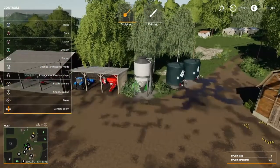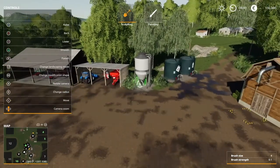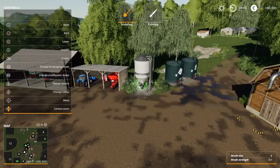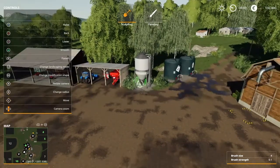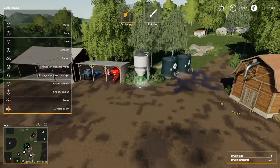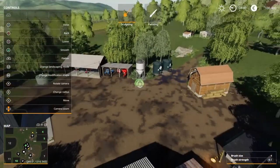This building in the map says it's a lime station, but I tested it and you can also buy solid fertilizer and seeds, and the price was very good compared to the in-game pellets. So even though it says only lime station, you can get solid fertilizer and seeds here.